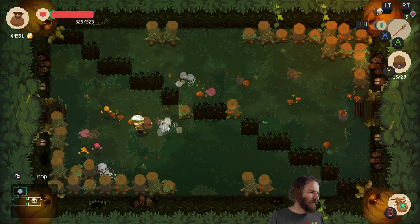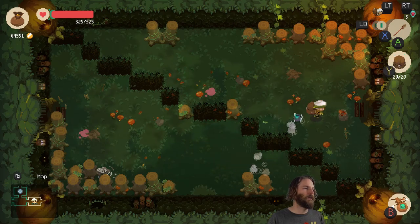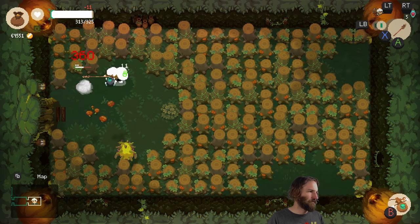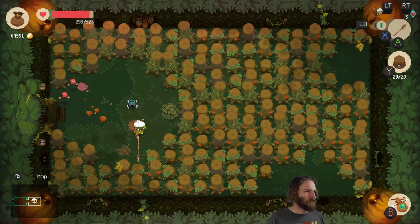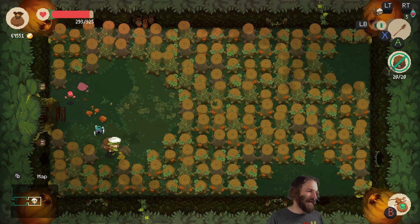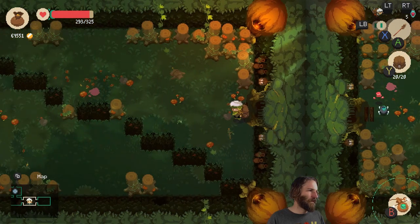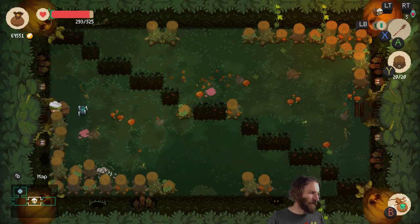That'll free up a space in my inventory. What are you going to drop for me? It's a bow — interesting, don't normally get many bows dropped. Bloody slime — get off! They are possibly my least favourite enemies because, I mean, they don't actually do that much damage, but they allow everything else to just sort of sit there and kill you, which is a bit of a pain.